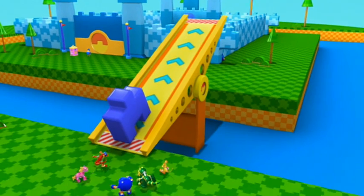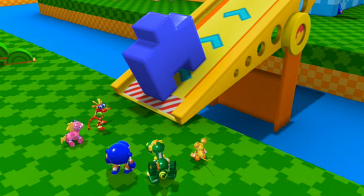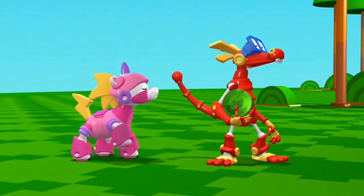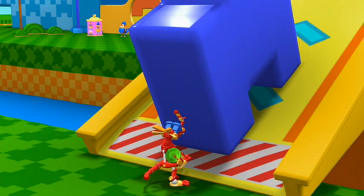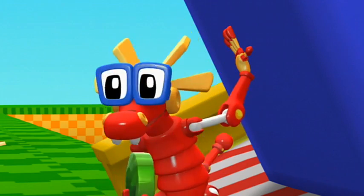It would seem that this is the bridge to the castle! It looks like a big teeter-totter! But that heavy block is weighing down this end so it can't move! We need to push the block towards the other end to get the teeter-totter drawbridge to move! I think you're right, Unicorn! It's so heavy, it won't budge! This must be the test of strength!